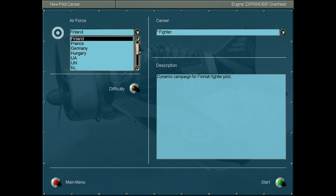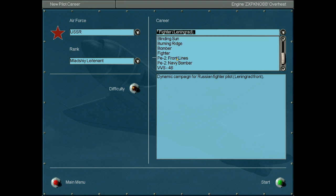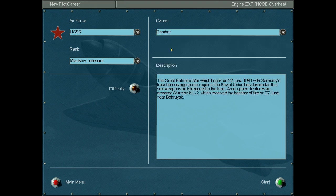This can get pretty boring from time to time. How the career mode works is that you choose an Air Force. Within an Air Force there are many careers, and you choose a career. Within a career there are many operations. Within an operation there are many maps. Within a map there are many missions. This can get pretty huge.